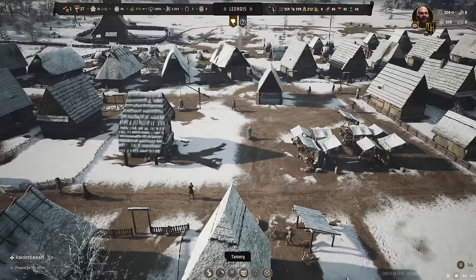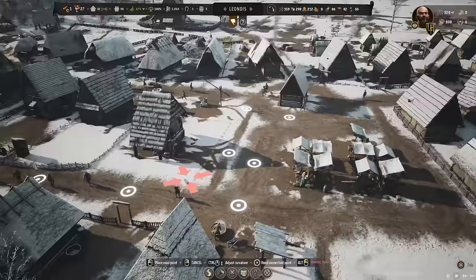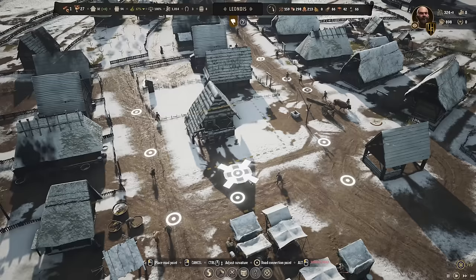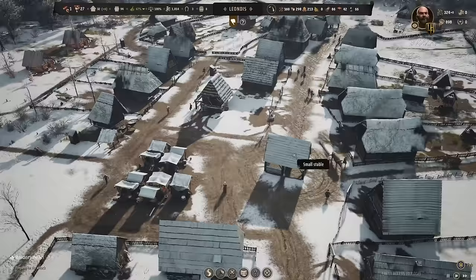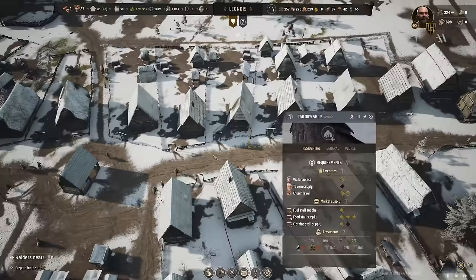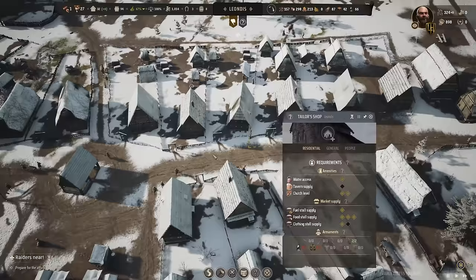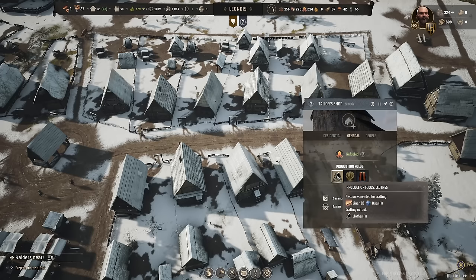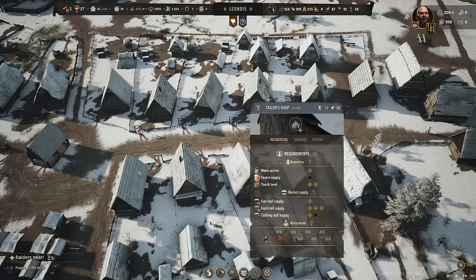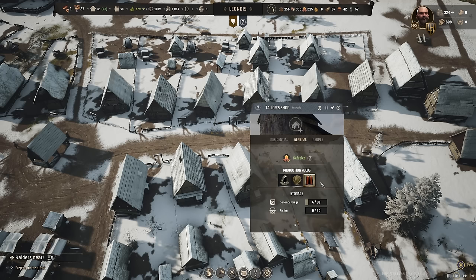Is the granary connected to a road? Not directly, but you don't necessarily need buildings directly connected to roads — it just slows down the movement of goods as far as I'm aware. How are these guys looking? Got the dye workshop going. We need the dyes for the tailor's shop. You guys are aiming to make clothes and cloaks. But I realised I need yarn and linen as well — not just dyes.